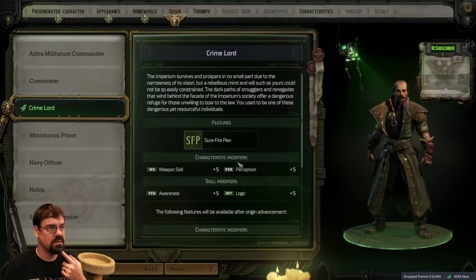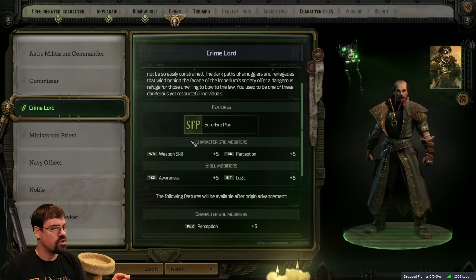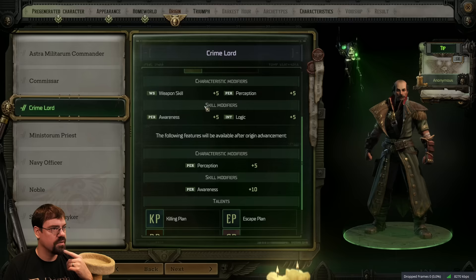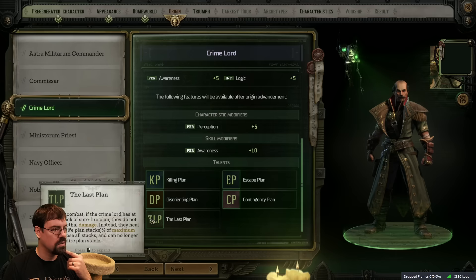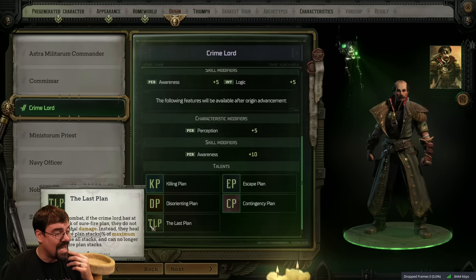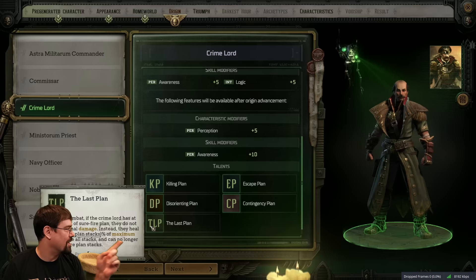Crime Lord - Surefire plan. Gains an int bonus stack. So we're not really doing int - this would be great for an operative. Once per combat, if the Crime Lord has at least one stack of Surefire plan, they do not die from lethal damage. Instead, they heal 5x times the Surefire plan stacks of maximum wounds, lose all stacks, and can no longer gain Surefire plan stacks. Oh my God, that's amazing - 'The Last Plan.' I love it.